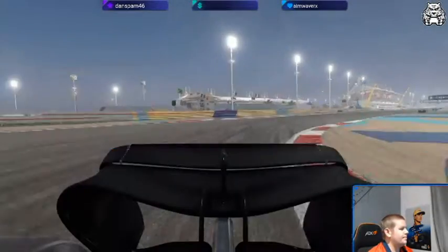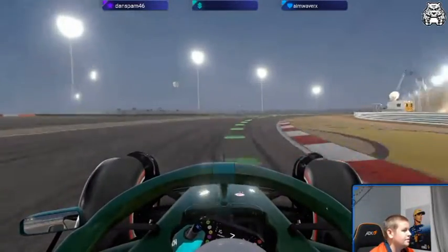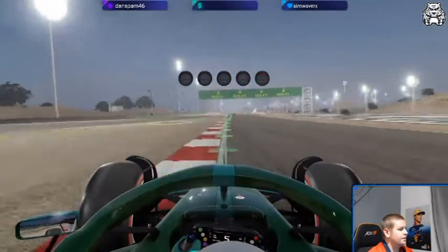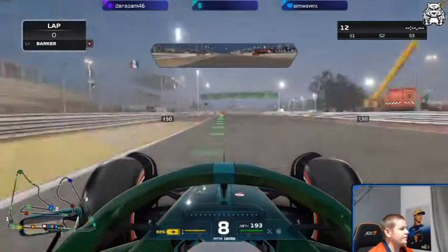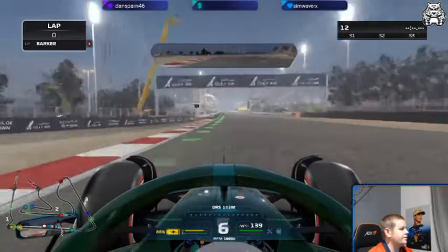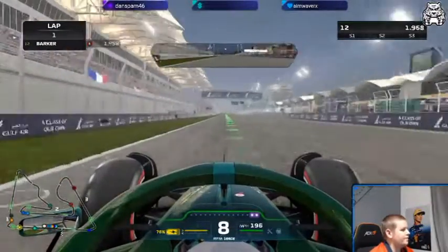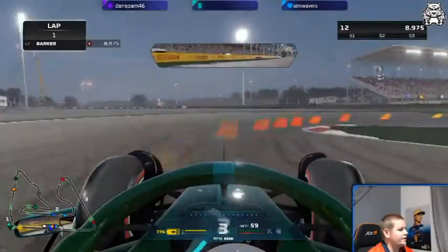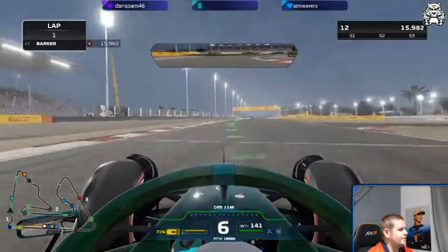We'll just see what happens — it's quite a nice car, in the dark. We've got a car in front already, looks like a Mercedes — it is. Also with a Red Bull behind us which is great. Beautiful entrance there and we are going to cross the line with the DRS here for our qualifying flying lap. Our teammate is also in front of a McLaren driver. Let's get around this car nice and smooth — we've got DRS activated now.